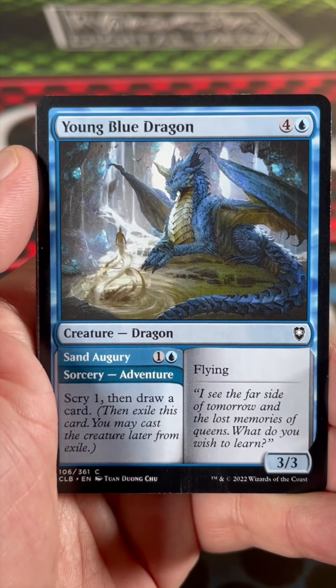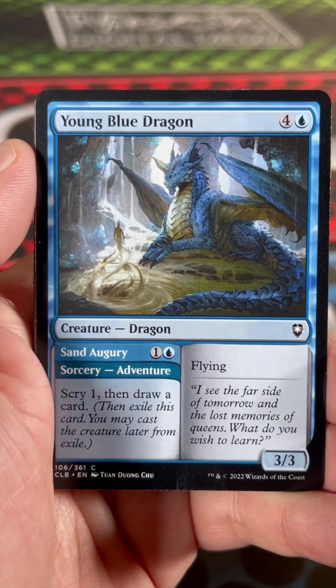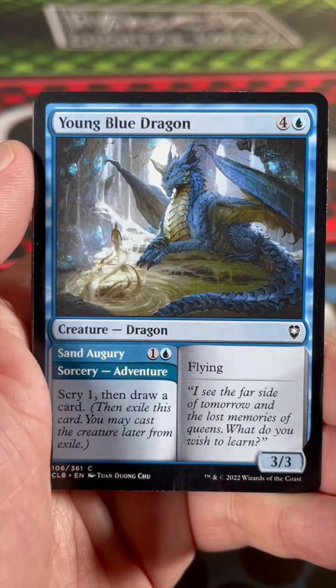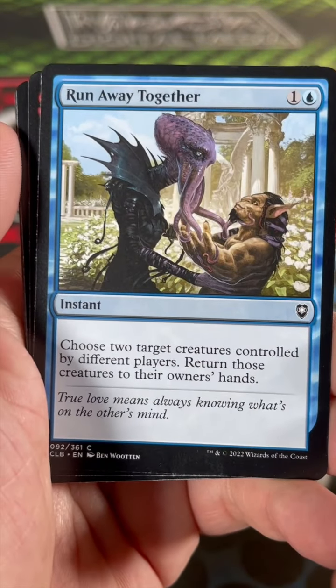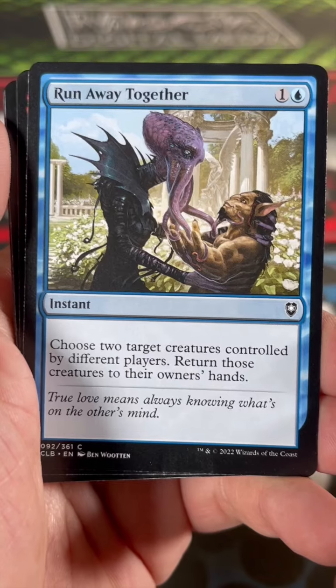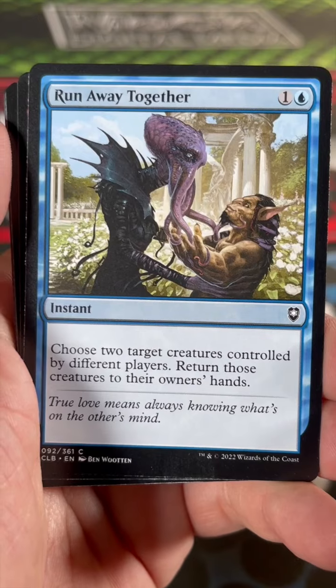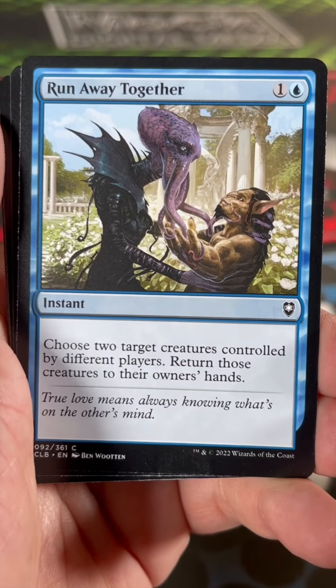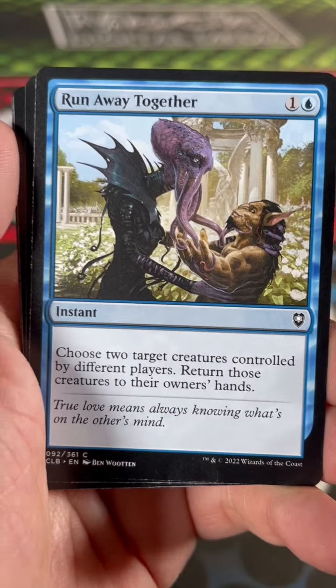Young Blue Dragon — throw it on an adventure, scry 1, then draw a card, and then you're paying 5 for a 3/3 flyer. It's very okay. Run Away Together — this is a reprint with new art. That's some interesting art. Choose two different creatures controlled by different players, return those creatures to their owner's hands.